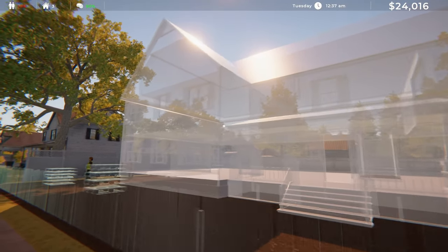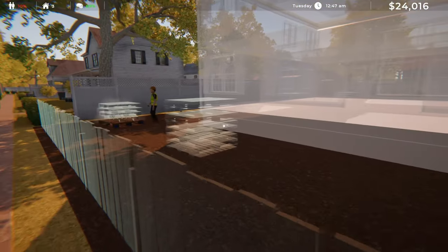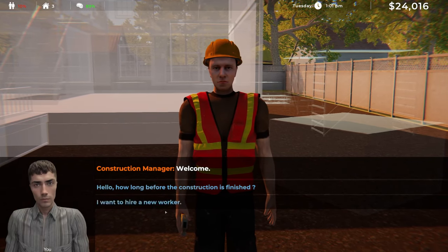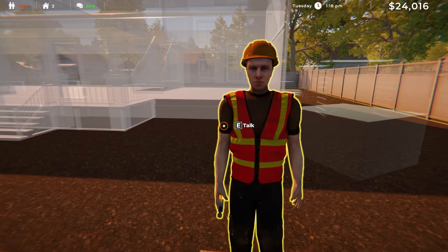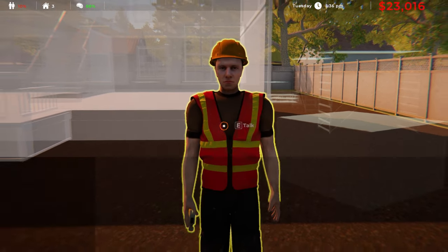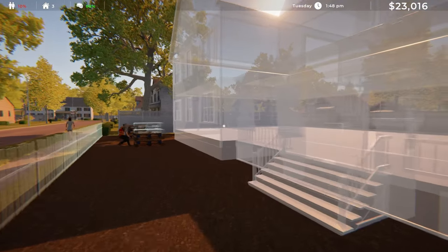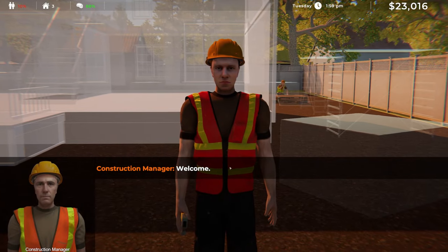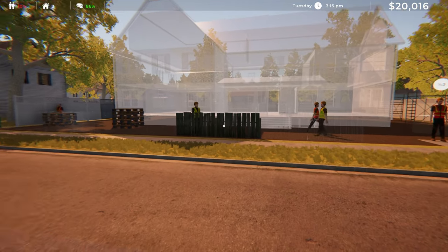This looks pretty cool — it's kind of like the frame of the house, and we got the construction workers getting to work. We could maybe hire new workers to make it quicker. If I want to hire a worker I could pay a thousand dollars — I have 24k, sure, why not. We got three guys already, so let's see what happens if I just keep hiring people.